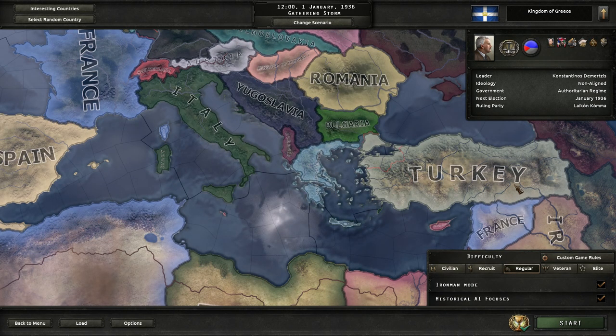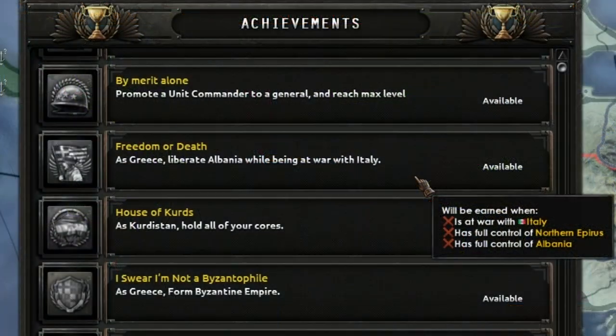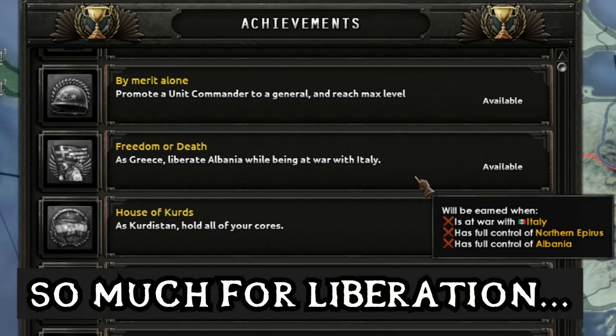Greece, 1936, historical, Iron Man. So let's take a look at that achievement — Freedom or Death. As Greece, we have to liberate Albania while being at war with Italy, but the conditions for the achievement are actually different. All we have to be is at war with Italy and have full control of those two particular states: Northern Epirus and Albania. Well, I think we can do that.